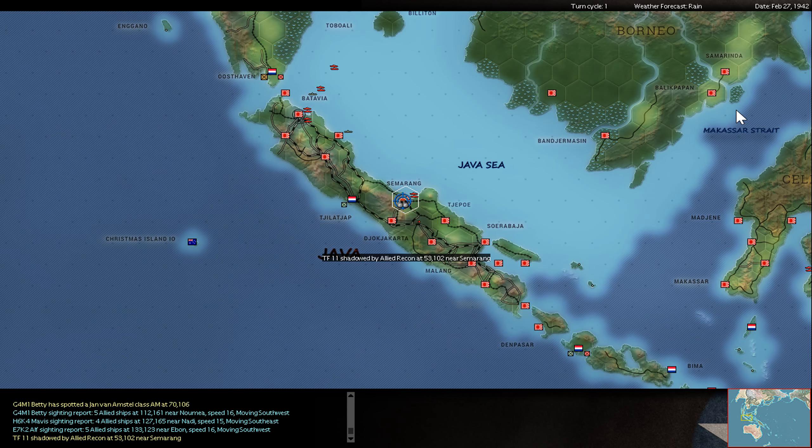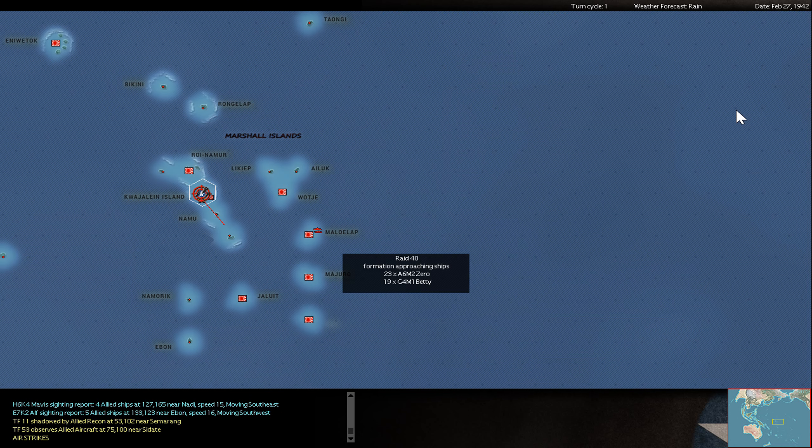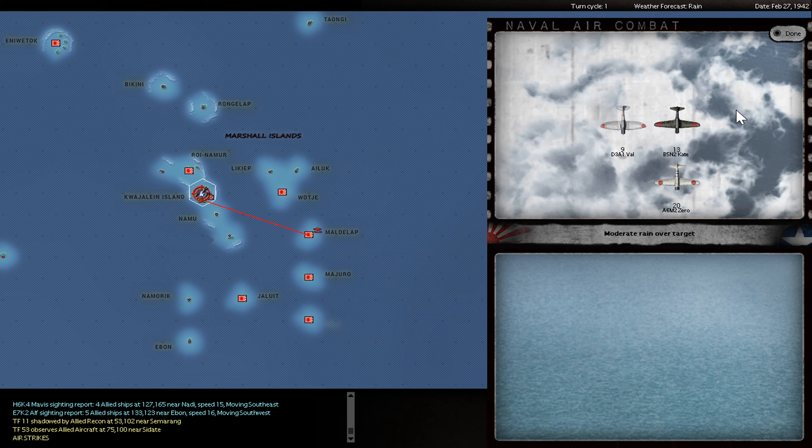No navy strike so far. Here are my Bettys out of Rabaul attacking these enemy destroyers. The problem is you can only make a torpedo run from port side and starboard side, and attacking destroyers with torpedoes is always a very hard task. All my bombers here are failing. Why don't they attack the AO? Don't ask me. Second attempt — now dive bombers, which are maybe the better aircraft for this kind of task.